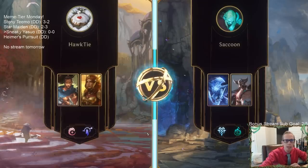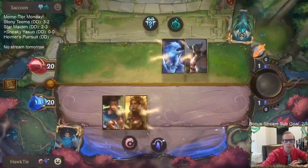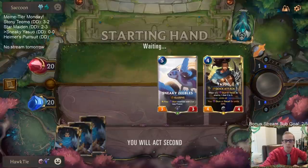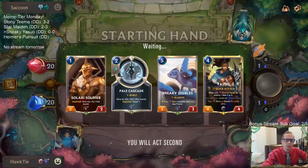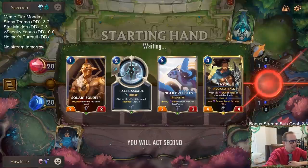They may not be playing any units with power two or less - could be Anivia here. We do have Yasuo into Sneaky Zeebles so let's just keep those two. We want to keep our combo and then we'll look for some earlier things to play. I need off days too, morning tea time, especially with all the editing - my work days are really long these days and I haven't taken an off day since the 11th.